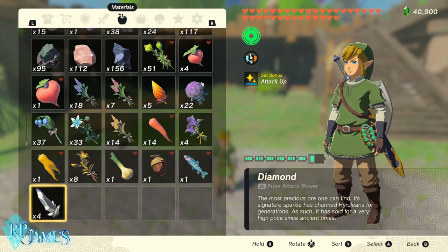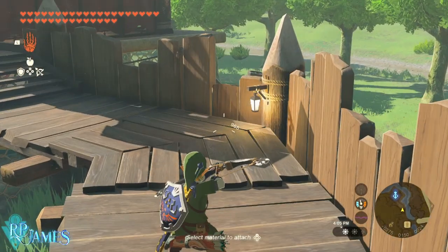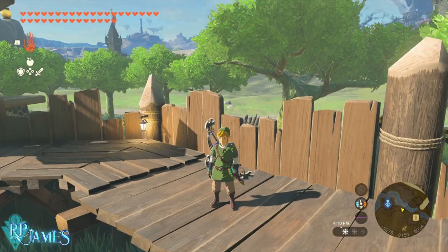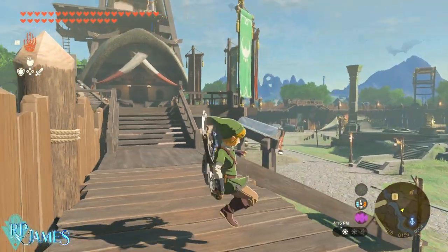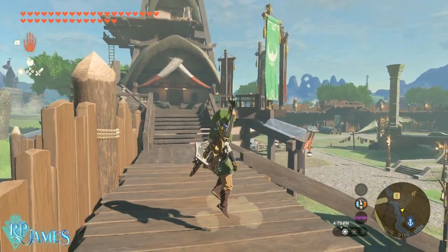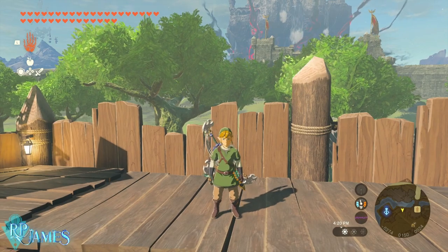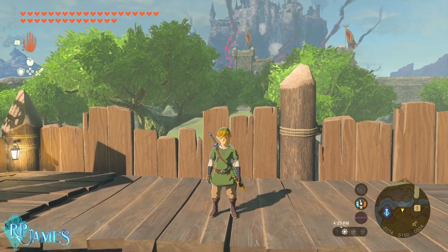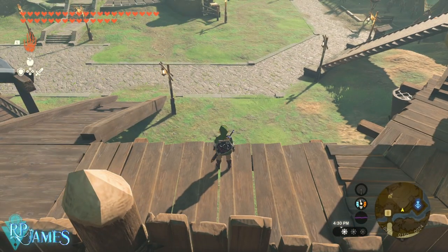We'll talk about limitations and how to take best advantage of this glitch shortly, but first let's talk about the method. There used to be two methods — one with a bow and one where you jump and duplicate items. The problem with the jump method was that your shield suffers durability damage. Instead, for this method, you just need some altitude to pull off the item duplication.